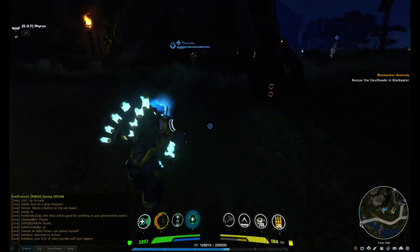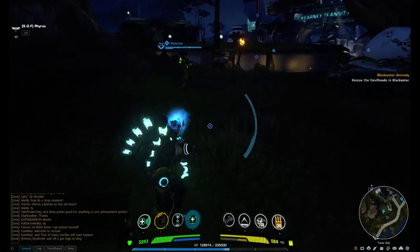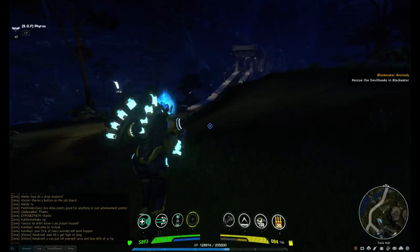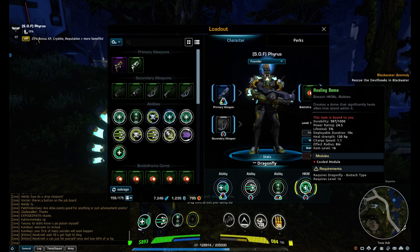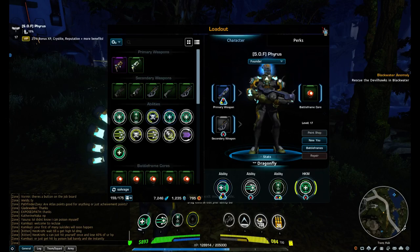My number four ability — my ultimate — is Healing Dome. It's an AOE dome around me that heals anyone inside of it. If you're doing an Ares mission, a Thumper, or a tornado, and your allies are really damaged, that's a great ability — it'll heal everybody inside. It heals over time, a certain amount per tick. The heal strength is 130 HP and it lasts for ten seconds, so every second it heals everybody inside for that amount.